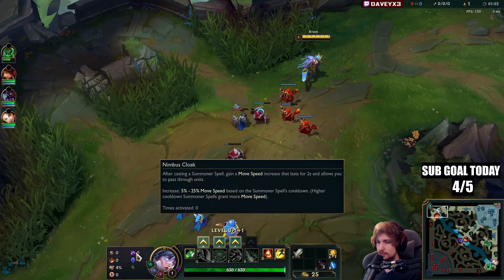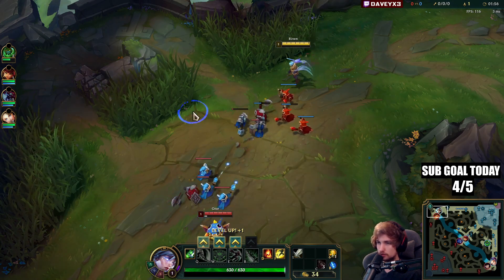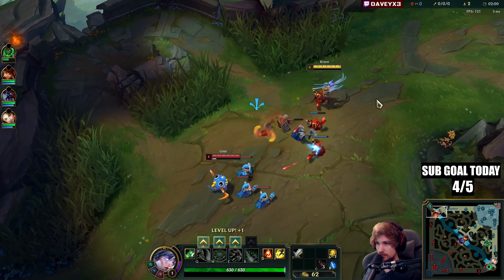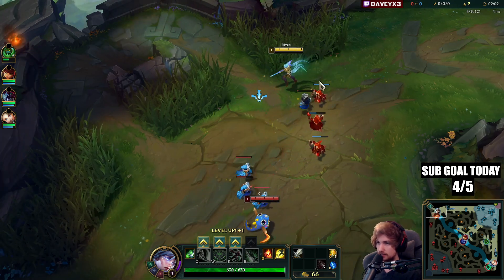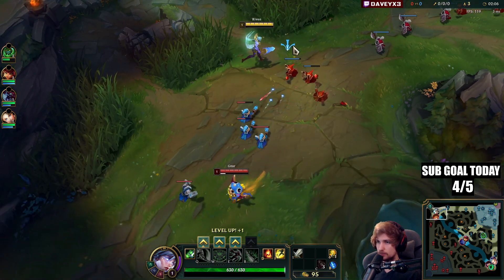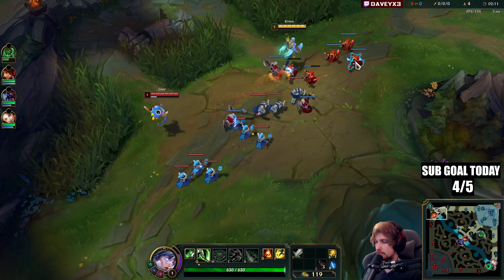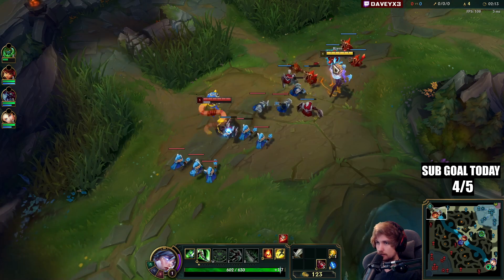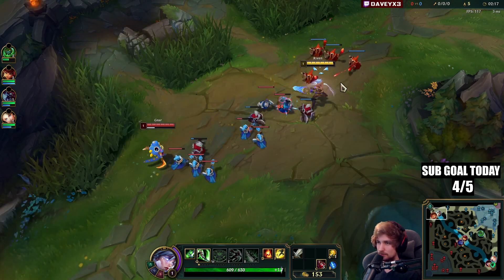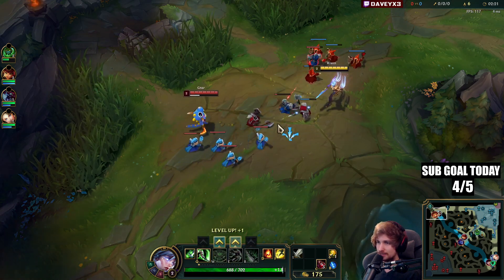We have the Conqueror page as always, also Nimbus Cloak, Transcendence, two adaptive, and a Long Sword. For the lethality build, since Umbral Glaive got nerfed I don't like it anymore — it used to be my absolute favorite lethality item. What I would encourage you to build now is Eclipse.